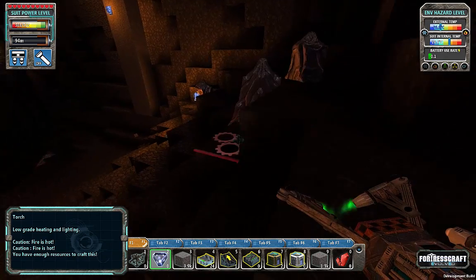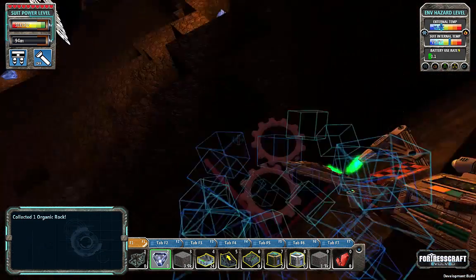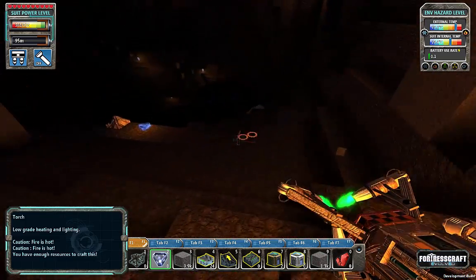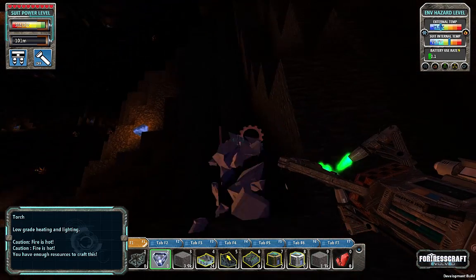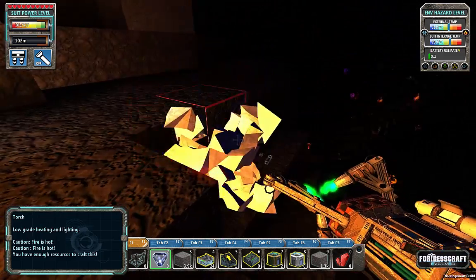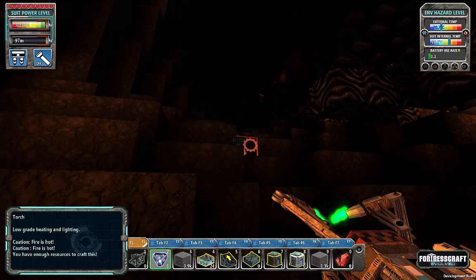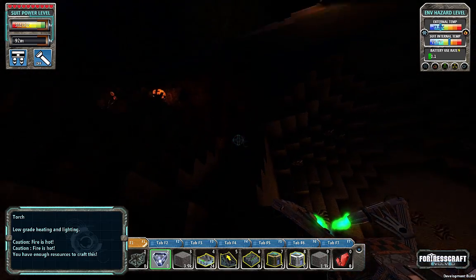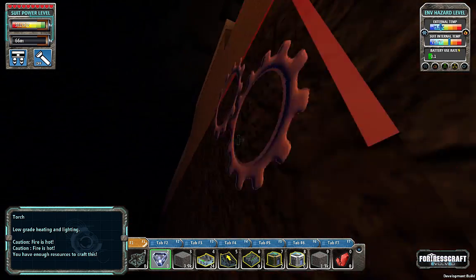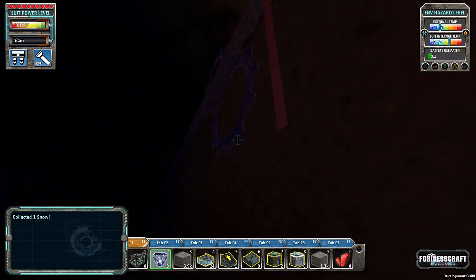It looks like we've got some organic rock that I missed over here. You want to keep this stuff around — it's used in a few very useful recipes. I don't remember seeing this organic rock before; I don't know if it recently spawned or what. Let's go back up to our base and figure out if we can do a little research.